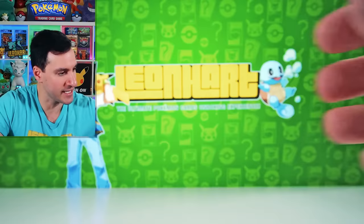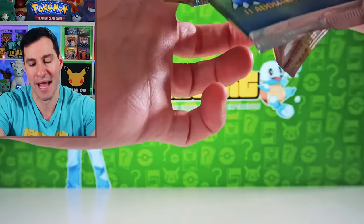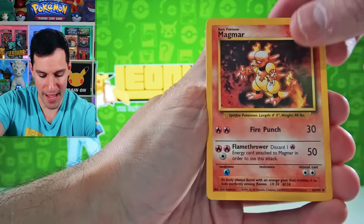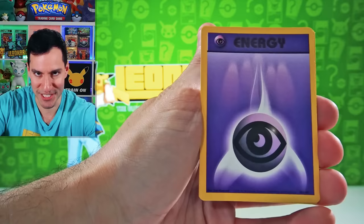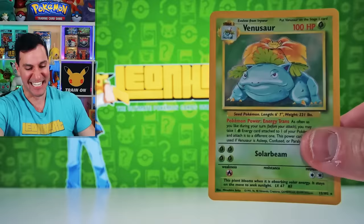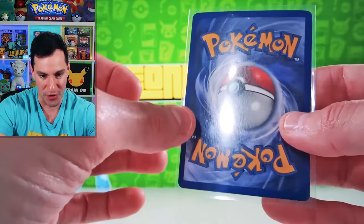And then there was one — the set that started it all. I truly have had an amazing time today. No matter what we pull in this final base set pack, I am grateful, I am appreciative. Without further ado — Professor Oak, Machoke, Magmar, Onix, Ghastly, Abra, Drowzee — very nice — Squirtle, Energy, Energy, Energy, and a Venusaur Holographic! To end things off! What a way to get some last pack magic with a beautiful Venusaur Holographic card.